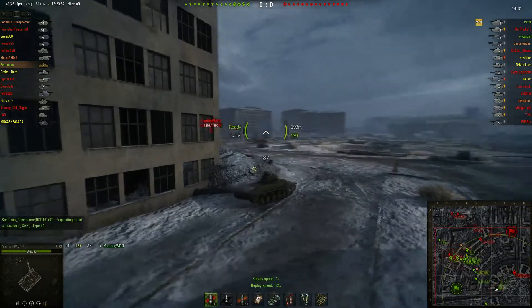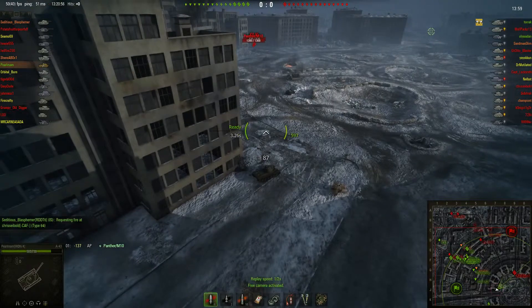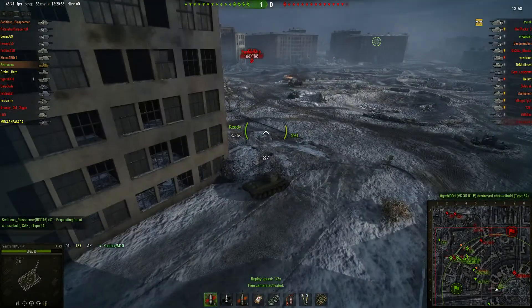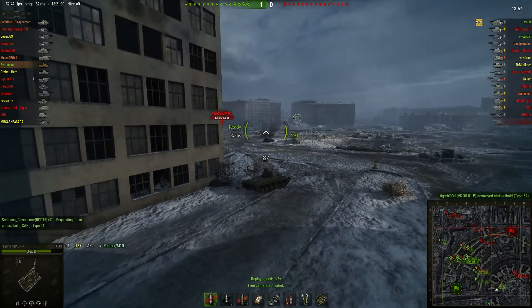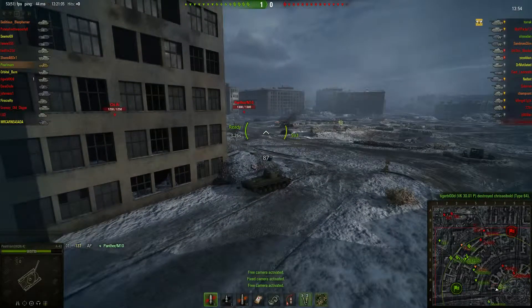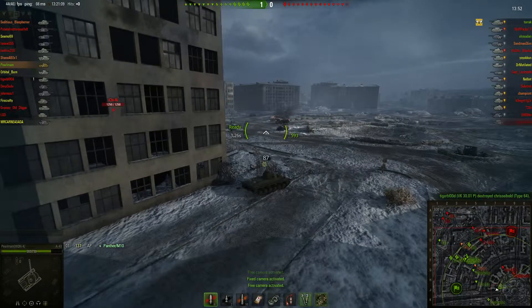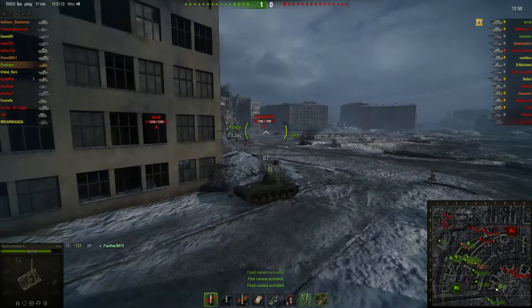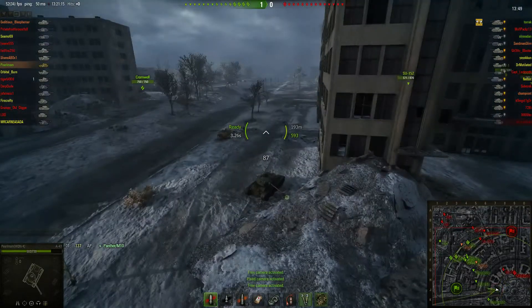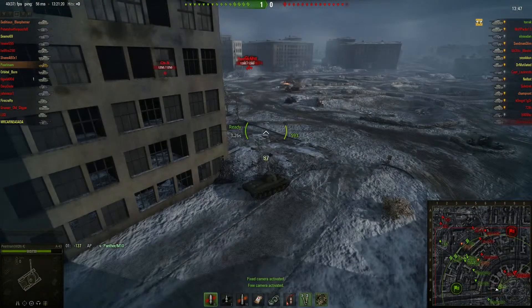Now notice I don't pop out again, because there's two guys with their guns trained on me. There's no reason for me to pop out right there — they're not moving any closer. I'm holding them back. They're distracted and not doing any damage, and they're basically out of the game just by standing there. Now you can see that behind me, this Cromwell comes in and starts spotting.